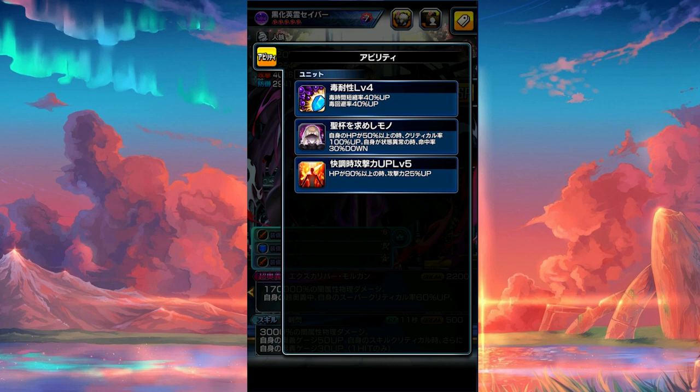Her special passive is called 'Seeker of the Holy Grail.' When own HP is 50% or higher, increase own crit rate by 100 — that is nuts. However, it does decrease own accuracy by 30% if affected by a status limit. You can bring someone like 12-gem Mizuki to cleanse and pretty much avoid the accuracy decrease entirely, which is absolutely amazing.